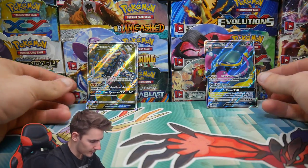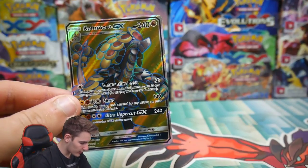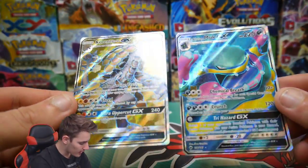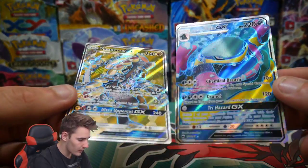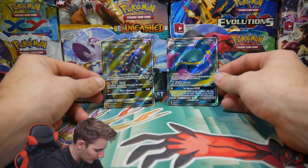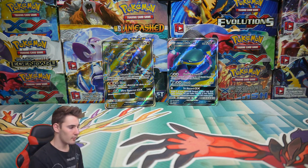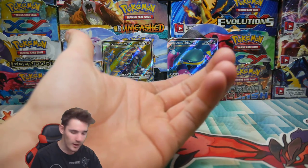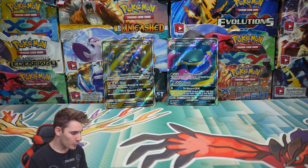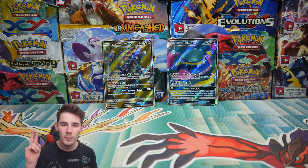I have no idea which one wins — which one wins, guys? We have a Kommo-o GX Full Art and an Alolan Muk GX. I think I'm going to go with the Alolan Muk just because it's rainbowy and it looks so awesome. Nonetheless, we did get two Full Arts which is so awesome. If you enjoyed this video, make sure to smash a like. Check out my last video right here, and hit that subscribe button so you get notified whenever I upload. I'll see you guys in my next Pokemon video — peace out!